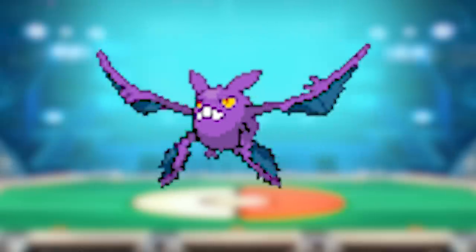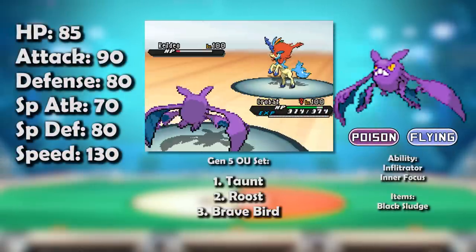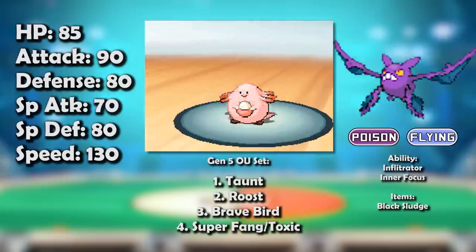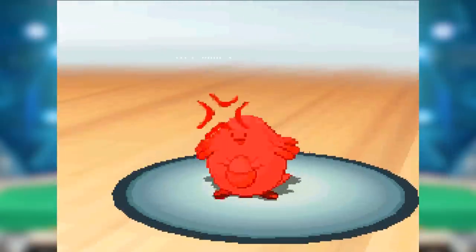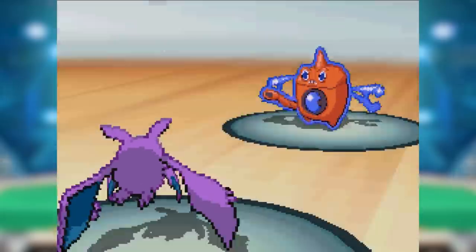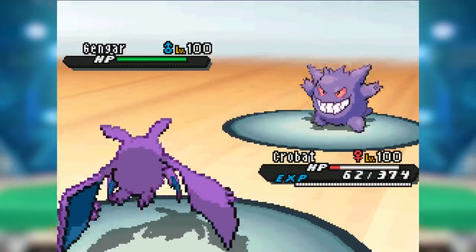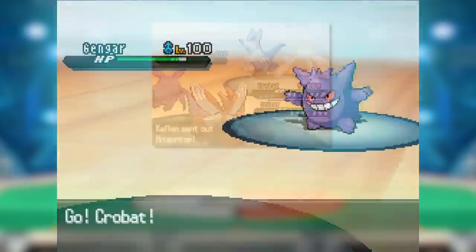Gen 5: with all the different Fighting types in Gen 5, Crobat's four times resistance to the type helped it out quite a bit. Its main set was still the stallbreaker set, with the only change being the use of Black Sludge in case Crobat got tricked, giving a nasty surprise to whatever stole its item. However, its more offensive sets dwindled out as better Pokemon came to the fore. All of Crobat's old checks were there and doing even better since it was a bit more predictable — Gengar, for example, nullified the predicted Super Fang perfectly. It slid down into underused, where it was a lot better suited to other roles besides stallbreaking.